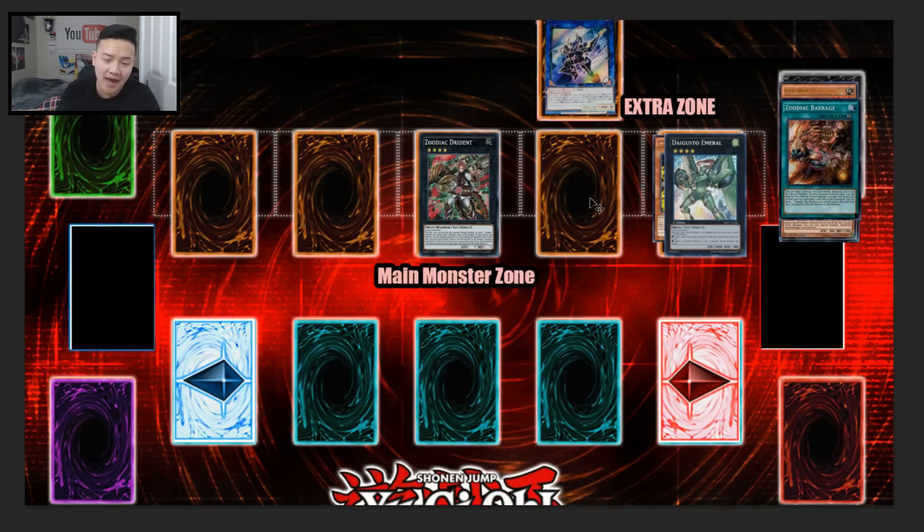That's basically the basics of the link summoning mechanic. When we get more information and newer cards for the link summoning mechanic, I'll be making more videos teaching how to link summon. I hope you guys enjoyed this video — let me know what you think about this new summoning mechanic. I'm not even sure if the process I showed was entirely correct, but this is based off the information given on the YGO Organization website. If you have any other ideas on how to link summon, please leave it in the comments below.